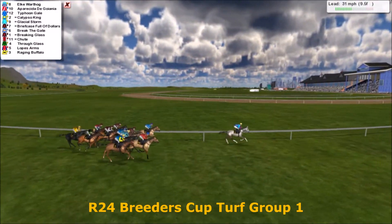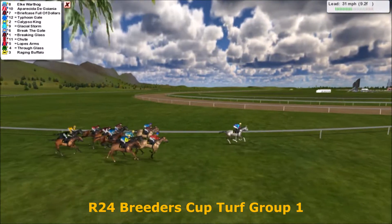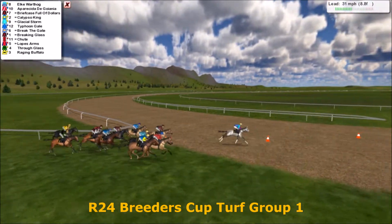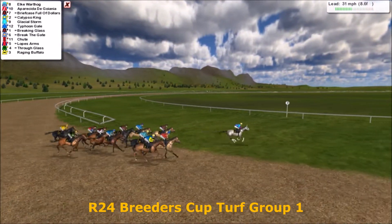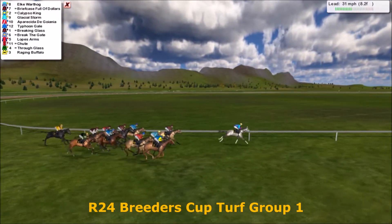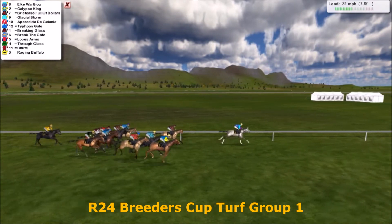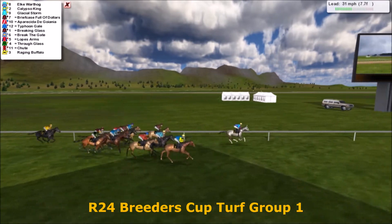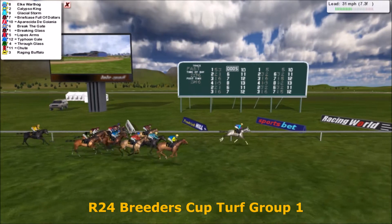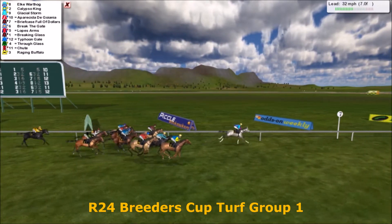Elk Warthog out in front, about four or five lengths over Apreciado de Guonia, then on the inside Briefcase Full of Dollars. They head over the dirt and onto the main track. Elk Warthog the leader, Briefcase Full of Dollars there with Calypso King and Glacial Storm. Then Apreciado de Guonia and Typhoon Gale. Breaking Glass next with Break the Gate and Lopes Arms. Through Glass behind them, then Shoot and Raging Buffalo the trailer.